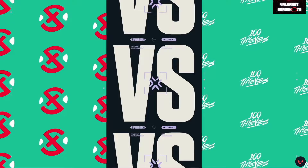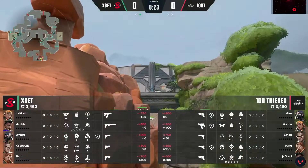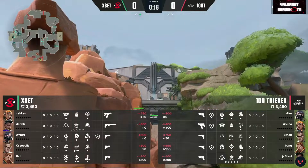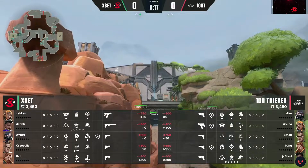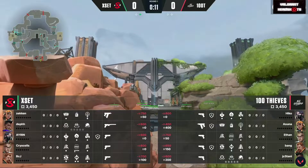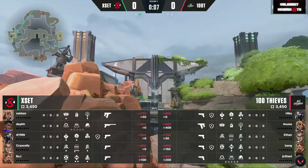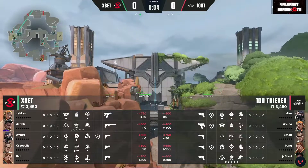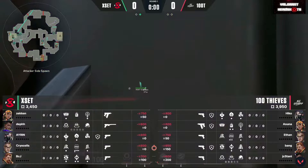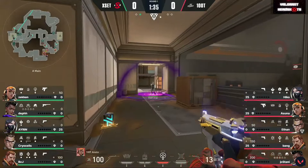This could very well be their last opportunity. Their map pick is Fracture — they looked good on it last week, but now against a strong opponent in Exit, who gets to start on their choice of the defensive side. The desk talked about it, noting that asuna has actually played more Reyna than Jett since this team's been put together, because they've been playing Fracture and Split. This looks like full-strength 100 Thieves.